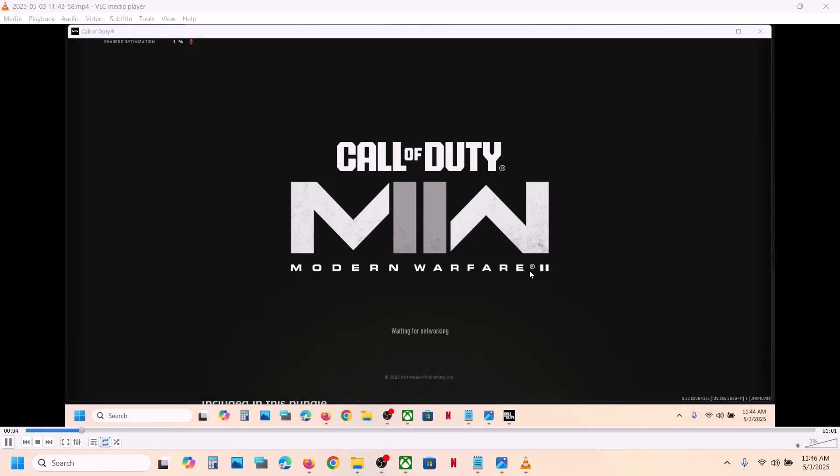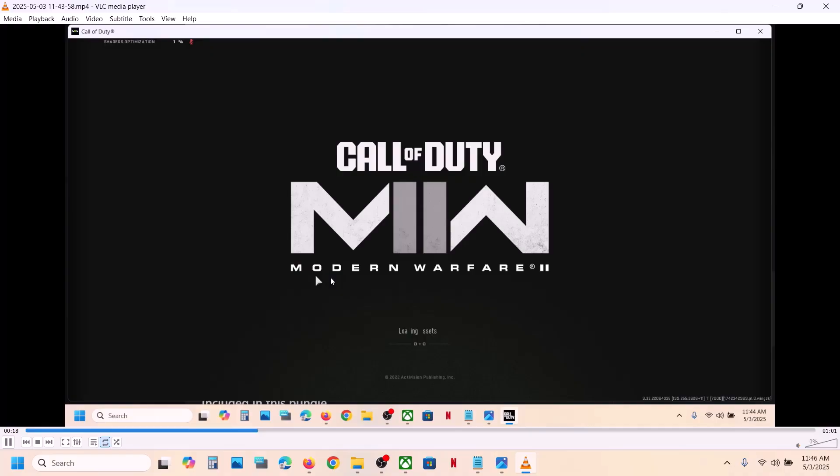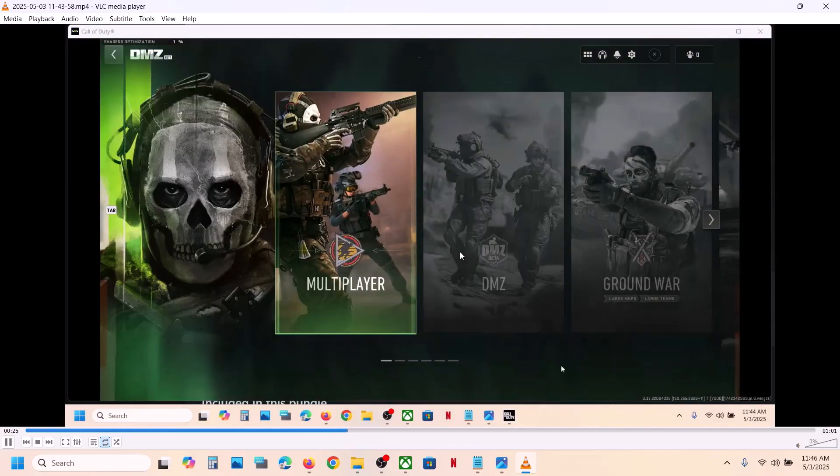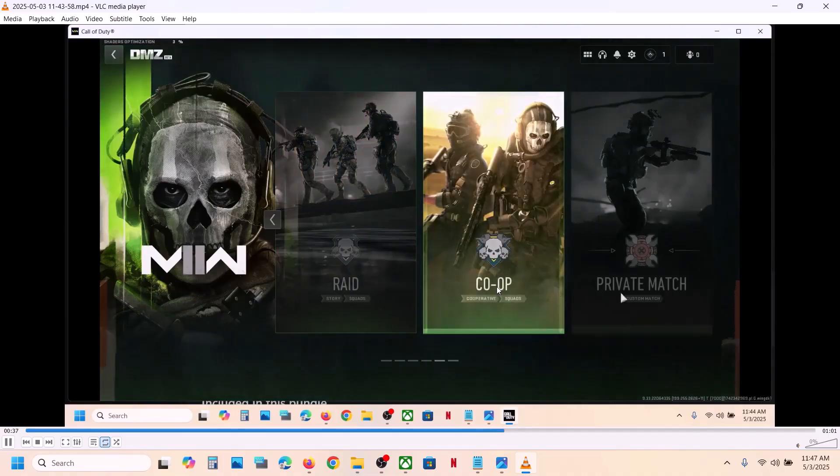You will see the Call of Duty: Modern Warfare 2 logo, and here you can see 'Login into Online Services.' Press the Escape key. Once you press Escape, you will see 'Connection Fail' and then a Retry option. Hit Retry. Once you hit Retry, it will load the menu — here you can see it's loading the menu.